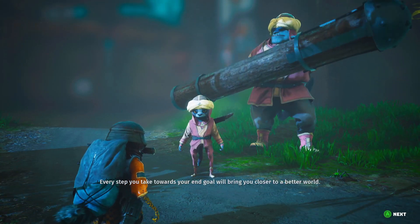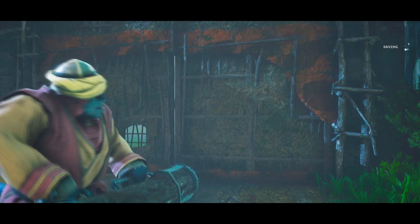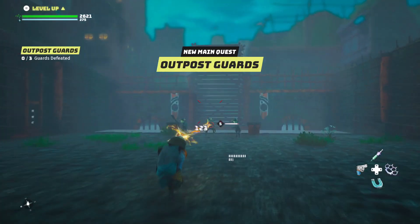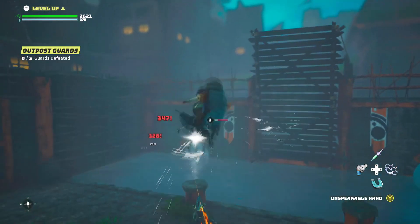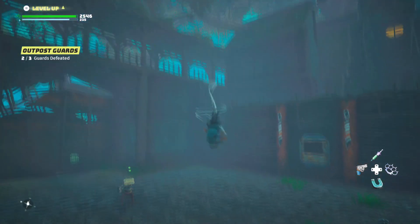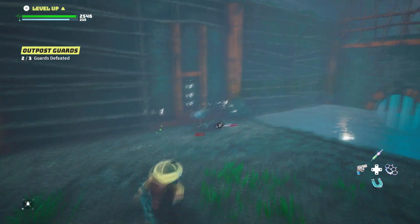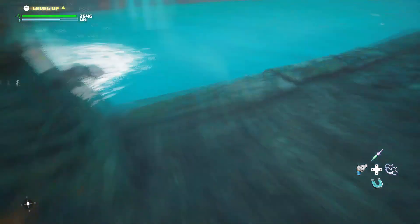Every step you take towards your end goal will bring you closer to a better world. Oh, there we go. Gotta bust some heads. Those dudes? Easy. Fucking easy. Just mash some buttons. They should actually make this attack not execute when you don't have a target or something. I don't really have a target. I can't do it.